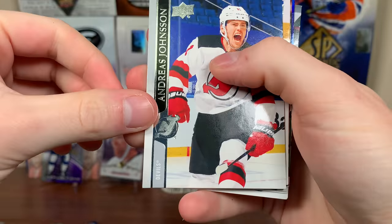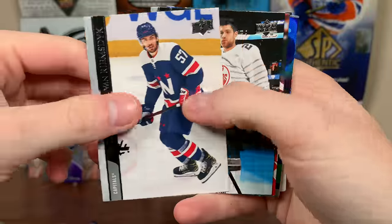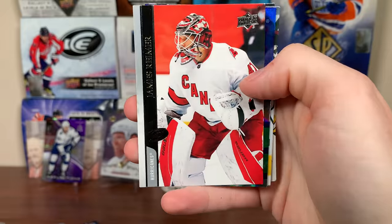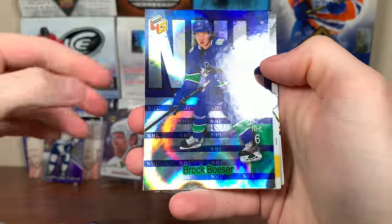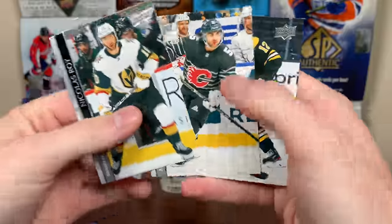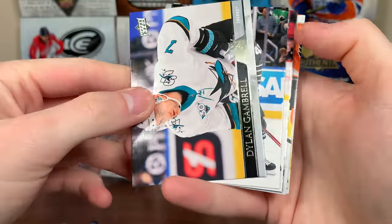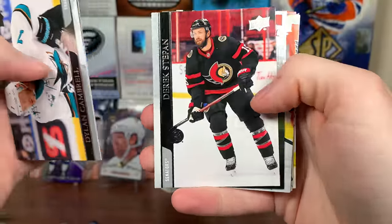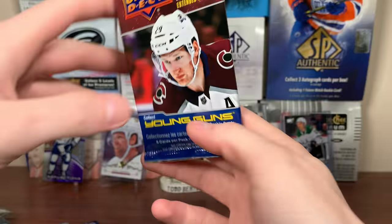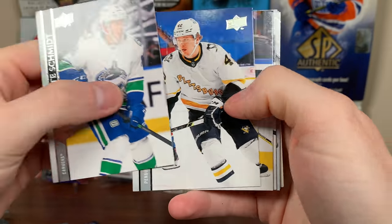Johnson — whichever Johnson, geez, figure it out. TVR, Drysdale — oh, looks blue, I don't know if that's a parallel. Drysdale might be a midnight, I'm not sure. James Reimer. Brock Boeser holographics — not numbered or anything, but still a nice-looking card. Two more packs. We got Gambrell, Hronek, Stamkos, Ultimate Victory, King, Cribbs, Staal — more base.